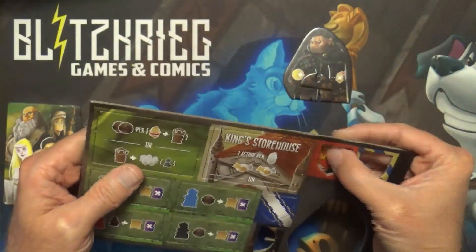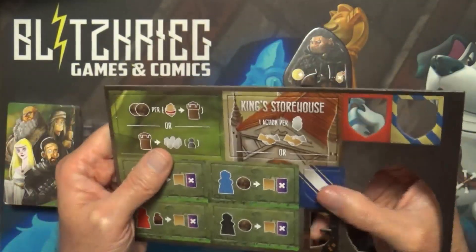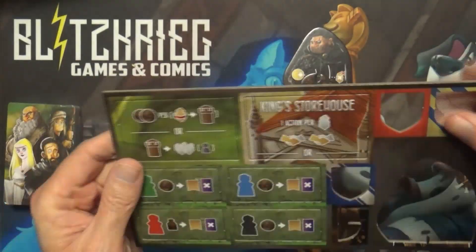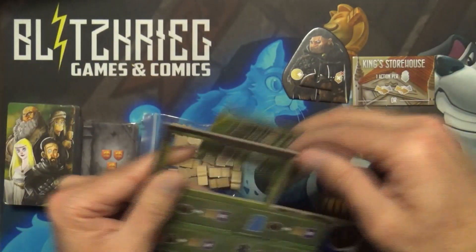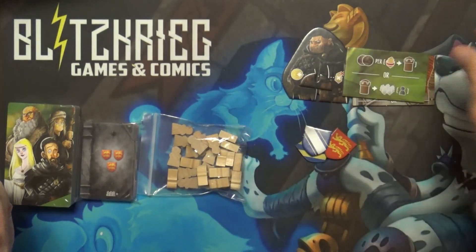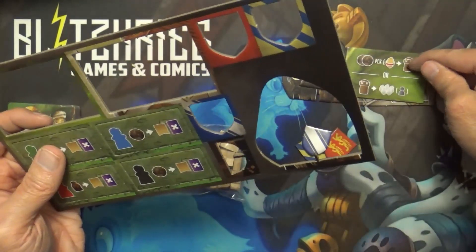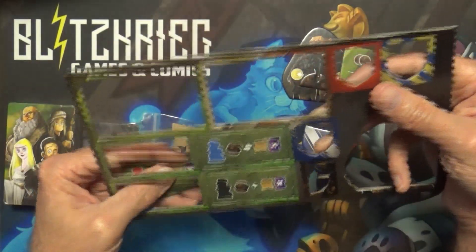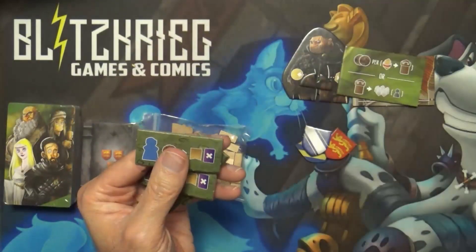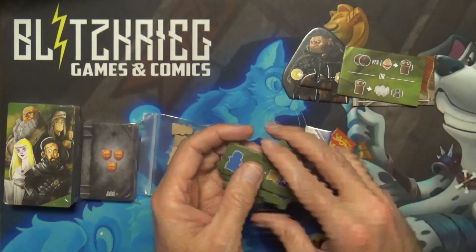We've got some shields, which probably go with the overlord boards. There's something labeled the King's Storehouse. This looks like possibly Architects in some way — it's showing the keep where you would send people to the jail. And this looks like maybe something for one of the other games as well.